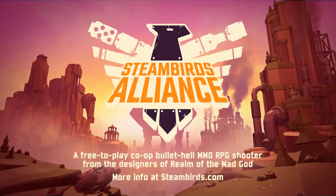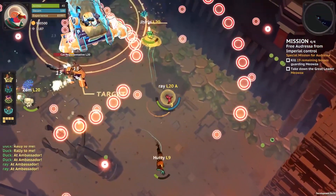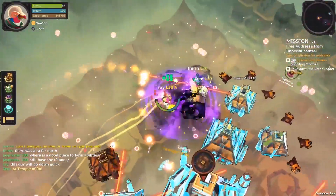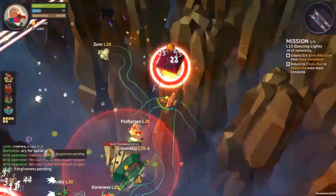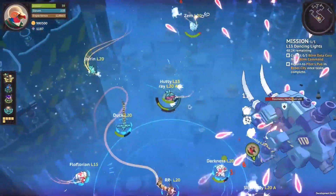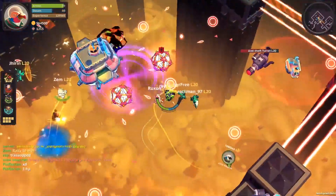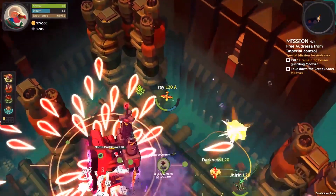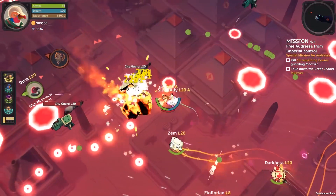The next game I want to talk about is Steam Birds Alliance, being developed and published by Spryfox — a company I've been following ever since Triple Town on mobile. Some of the original developers that made Realm of the Mad God, which this game is directly inspired by, are helping make this game. Steam Birds Alliance is a spiritual successor in a way to Realm of the Mad God, which is still doing really, really well. It's a top-down shoot-em-up MMO with anthropomorphic birds in steampunk airplanes shooting robot cat things. It's a cool game, but it is underloved and overshadowed by Realm of the Mad God — though definitely as a newcomer, it's got potential.